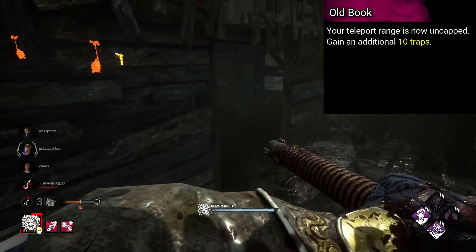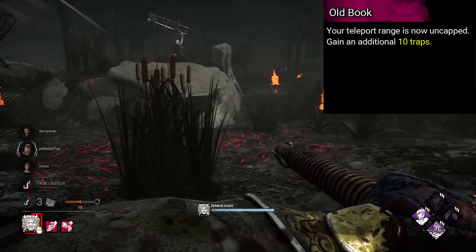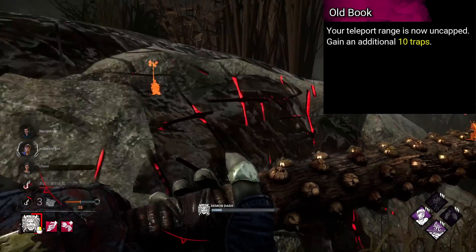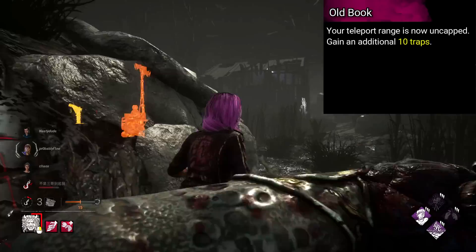Hag's is called Old Book. Your teleport range is now uncapped. Gain an additional 10 traps. The idea for this is to have a Hag who can essentially hold down an entire map if played well. Maybe that's a bit too much — maybe.